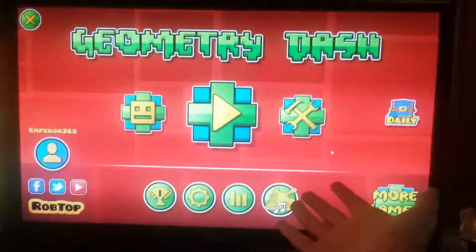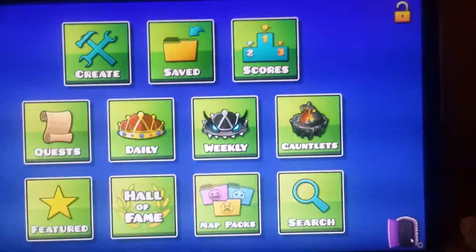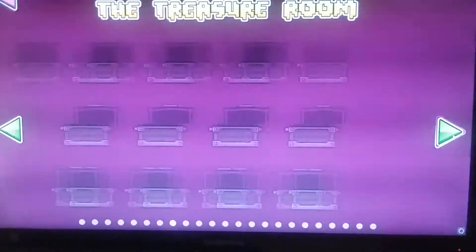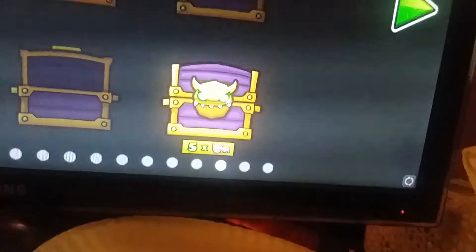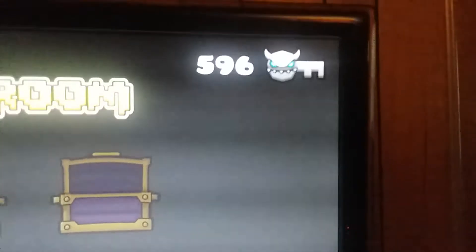Geometry Dash has a lot of bugs, right? We all noticed. One bug that I've had for quite a while that I haven't seen anybody else talk about is if I go into the treasure vault, you can see that I've practically opened every single chest except this one. The problem is my chest counter says 248 out of 248 even though I haven't opened this one chest. No matter how many times I click it, it won't open even though I have over 100 times the amount of keys I need.